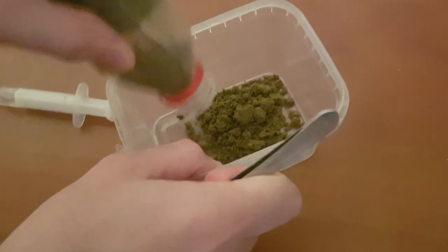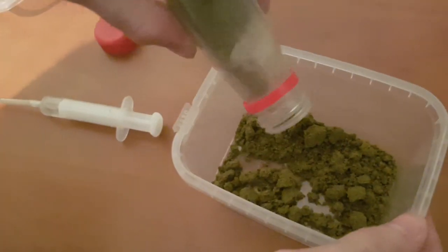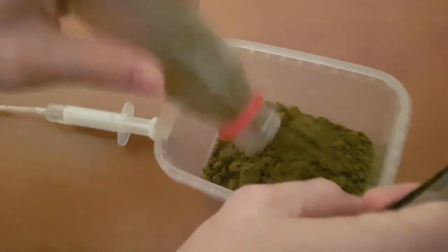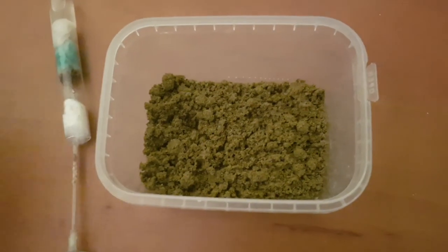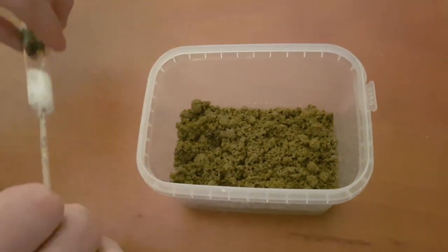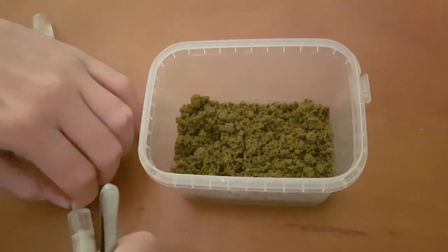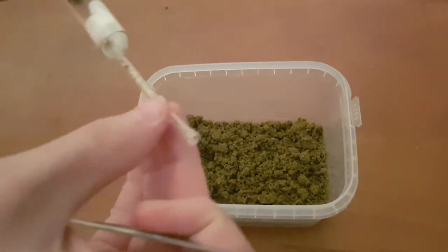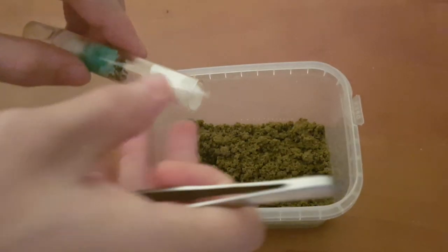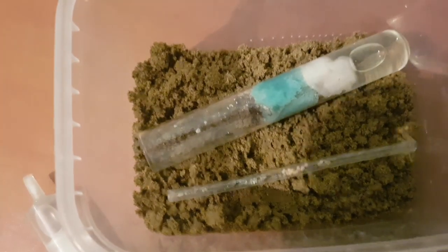I guess it will be the perfect wetness because it will be easier for them to build — not too wet, so it will be easy to dig and easy to move the particles out. Now moving the colony into the setup itself. I will disconnect the tube from the syringe first, carefully so as not to smash the ants. Then we will put the tube in, then the colony.